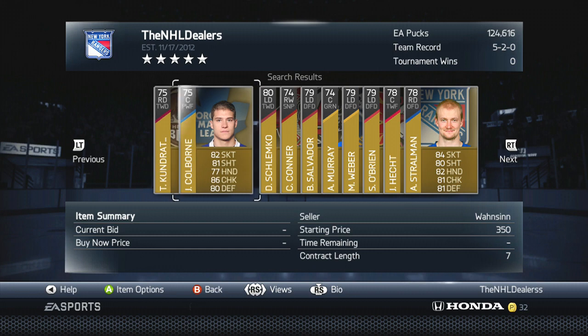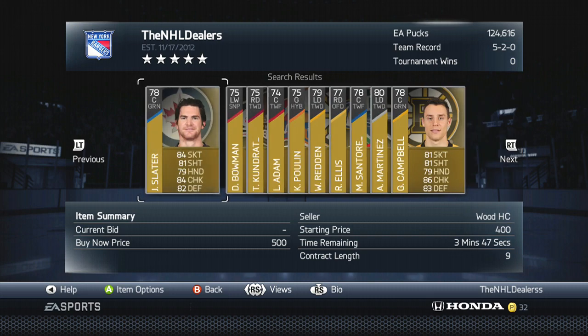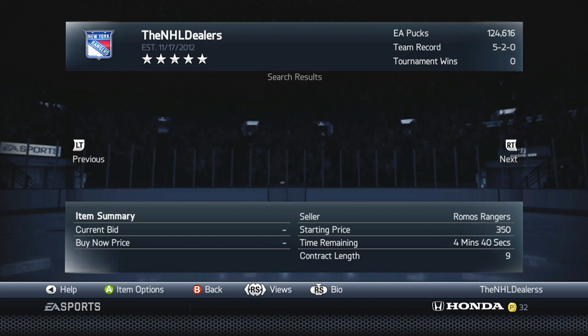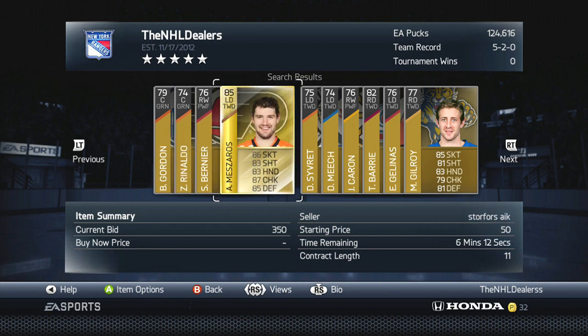Let me just find a rare card now — there might not be a lot up. Okay, so here's André Mazzaro. If you can buy him for anywhere under 550, you are making a substantial amount of pucks because you can quick sell him for around 636 pucks.